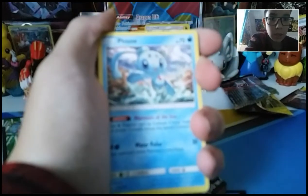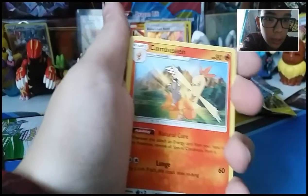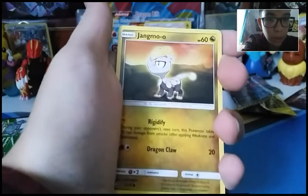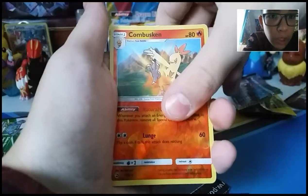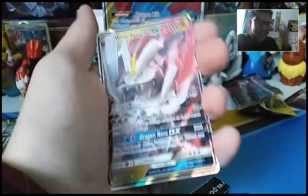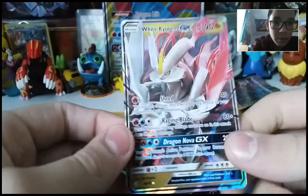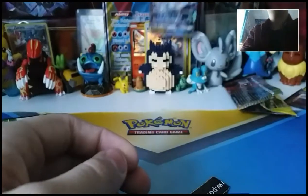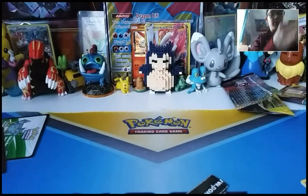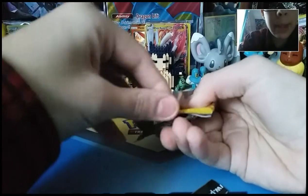Alright, we've got one more pack. We've got a Fire Energy, a Hoopa, Bewear, your Manectric, Incineroar — another Magikarp, oh same one. Jangmo-o, Totodile, Swablu, Corsola — reverse Incineroar and explosion... yes! White Kyurem GX! Oh man, we're pulling GXs everywhere. Look at that, that actually looks awesome. Does that mean there's a Black Kyurem in this set? I love Black Kyurem. Let's put him at the back.